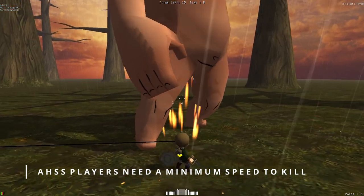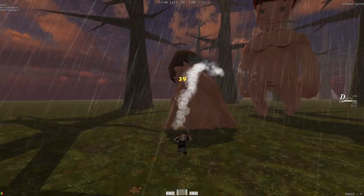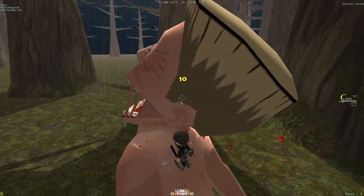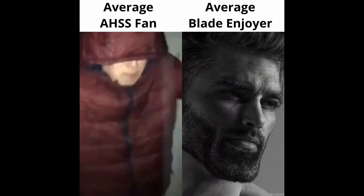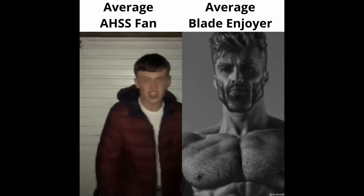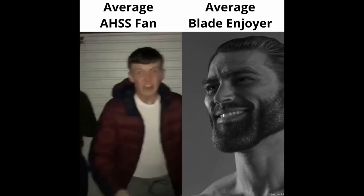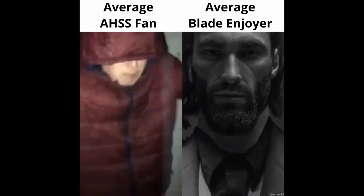In terms of killing titans, it's important to note that as an HSS player you have a minimum amount of speed required in order to successfully kill titans — bladers don't have this restriction. Bladers can just nape-click, hook on a nape, and kill, whereas HSS can't. But HSS has a longer range, which allows a bit more flexibility in terms of gameplay, and that's what I'm going to show you in the next part.